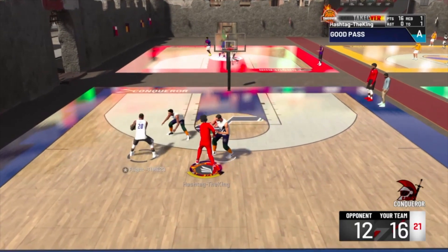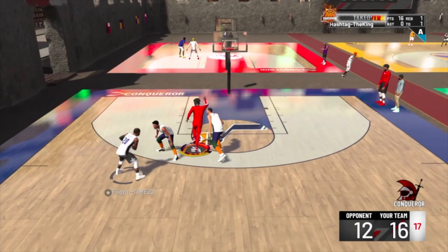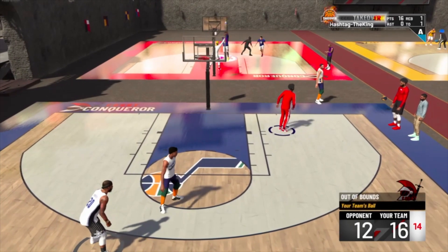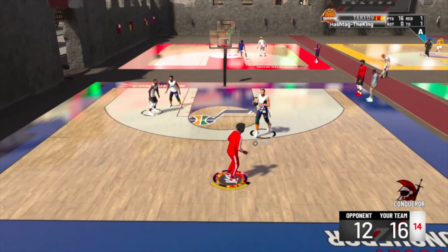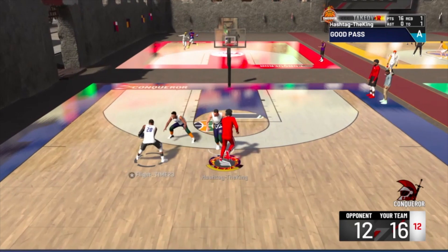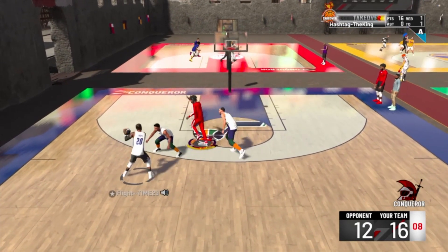Basically we won every game doing this besides the Lakers — every game we won the first time except the Lakers, where it took us twice. LeBron and AD get weird contests; AD would grab your whole body and the shot so you don't even get to touch the rim, then dunk the ball right after. It was pretty hard to beat them the first time around.